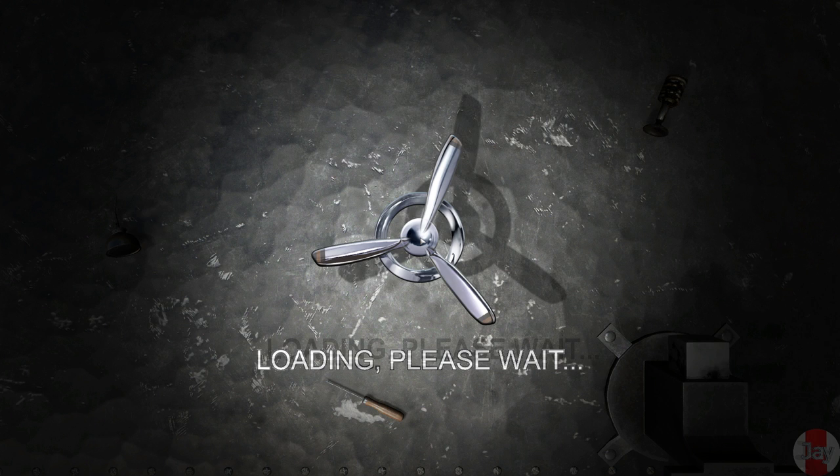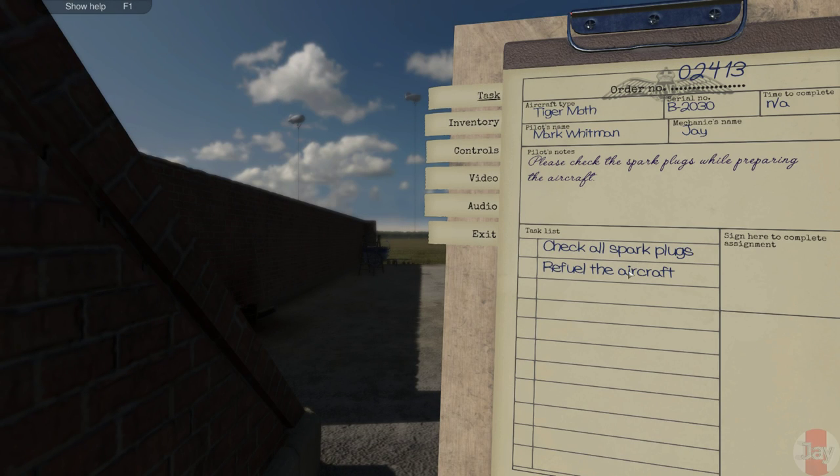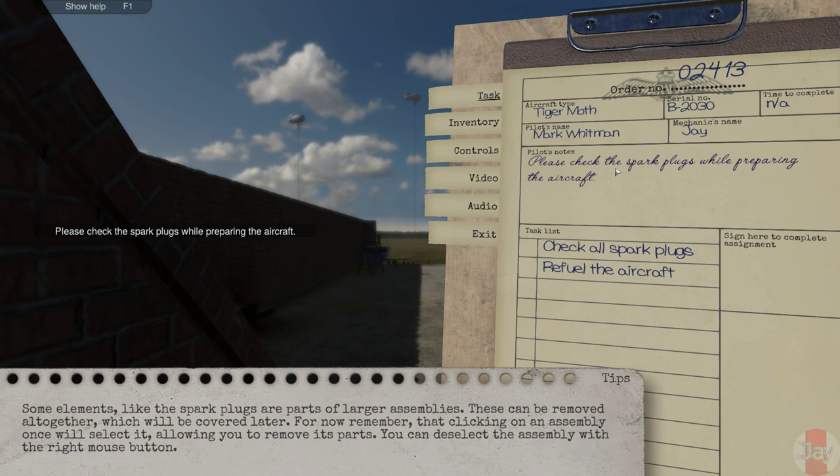Now what is the next one? Check all spark plugs and refuel the aircraft. Please check the spark plugs while preparing the aircraft. Some elements like the spark plugs are parts of larger assemblies. These can be removed altogether. Remember that clicking on an assembly once unselects it, allowing you to remove its parts — you can deselect an assembly with the right mouse button.